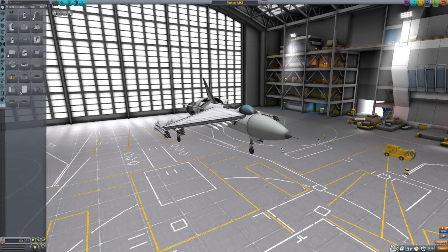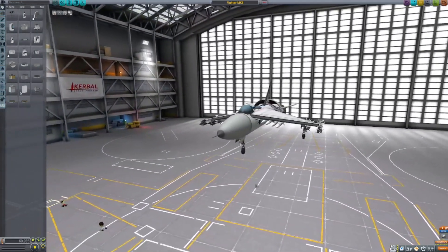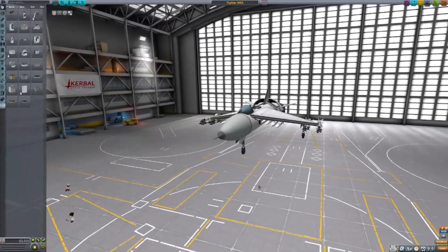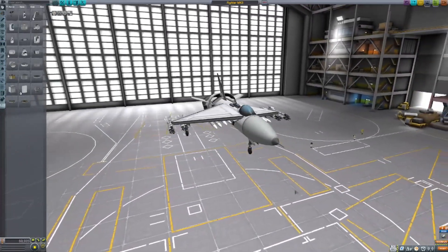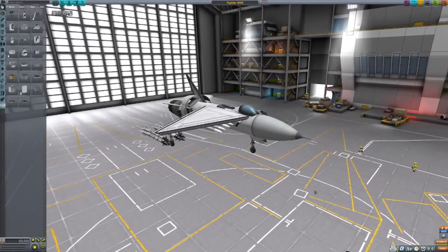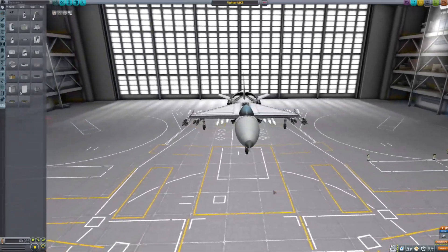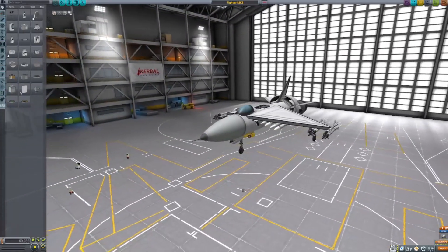The Mark 3 fighter, codenamed Cobra, is a dual-engine swept-wing snub fighter, much like the Mark 1. This fighter has the highest kill count of the currently mentioned fighters and is the most maneuverable so far. It's also undergone the most testing in general, and this aircraft has the ability to do post-stall maneuvers very effectively, given a very high thrust-to-weight ratio.